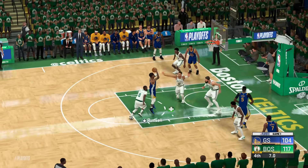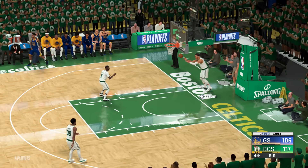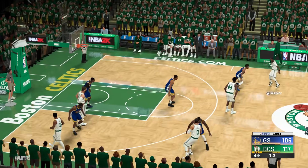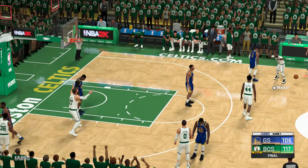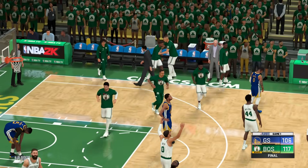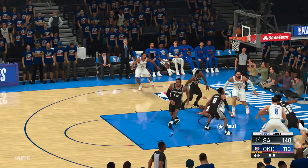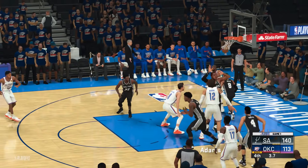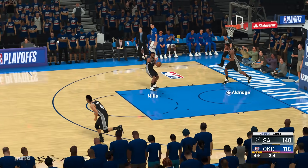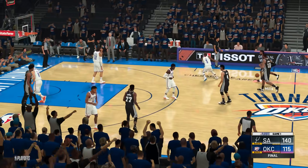The Celtics are going to defeat the Warriors. The Warriors still have Curry and Klay Thompson, but you kind of already knew what the deal was. Boston gets the victory and moves on. The Celtics come in as the 6th seed and beat the Warriors 117 to 106. San Antonio obliterates the Thunder in their home arena, 140 to 115 — the Spurs are on to the next round.